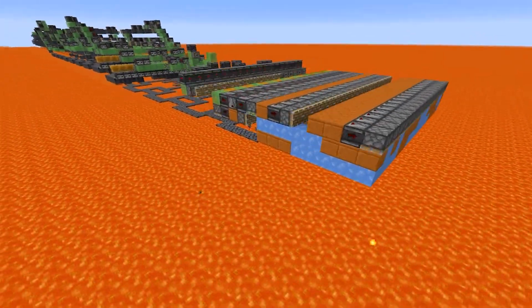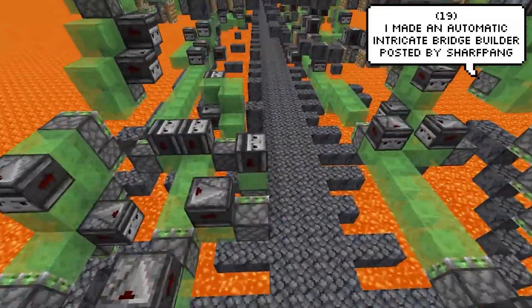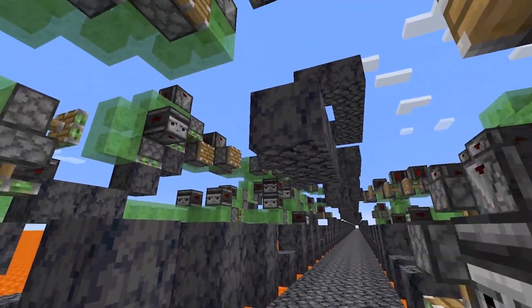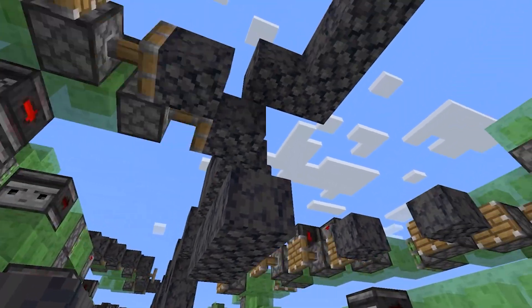These bridge builders are getting insane. Shaft has created an automatic bridge builder that will make a pretty cool bridge design. He said in his post that the pattern can actually be changed, but it must respect a few rules — for example, it has to be an even number and less than 24 blocks in length before it repeats.